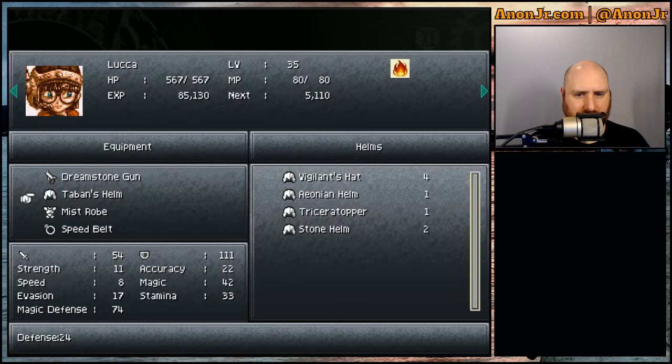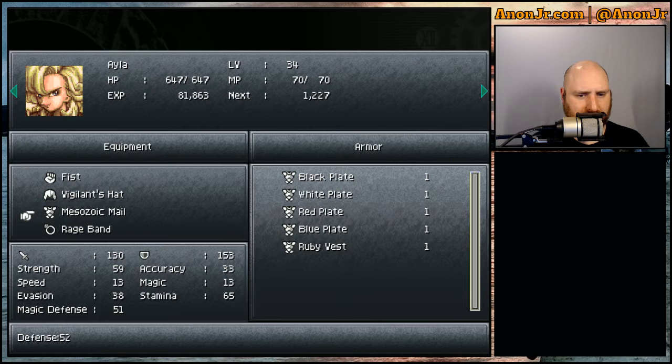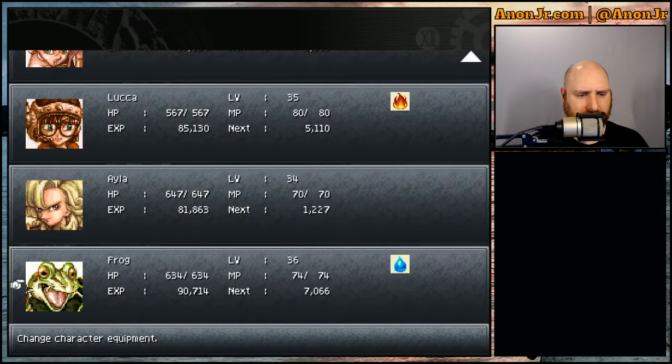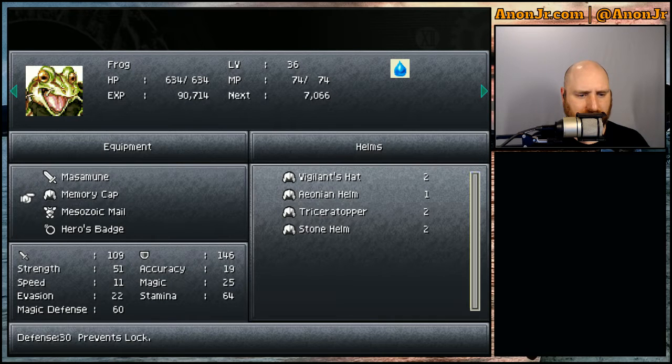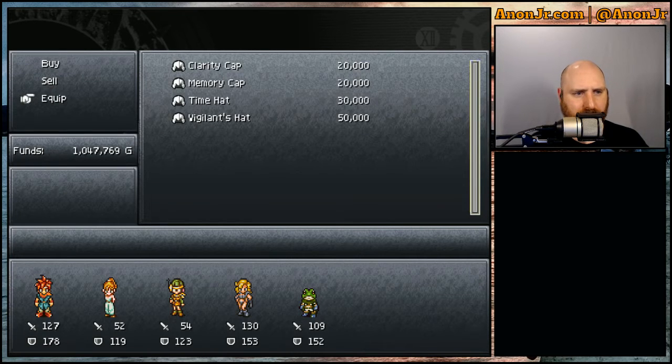In the meantime, let's go ahead - magic defense 10, prevent all status ailments. Let's go ahead and get her vigilance hat. Definitely get that up to the vigilance hat and the meso mail. Frog - he's got the memory cap right now. We'll go ahead and get the vigilance hat and the meso mail. And we need to finish getting Robo before we do anything else.